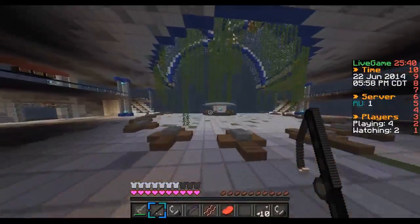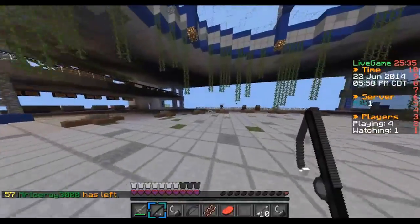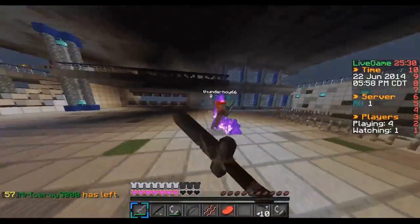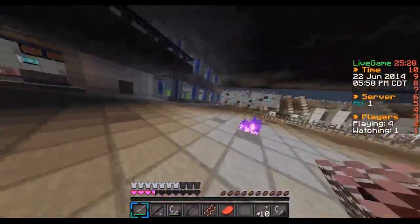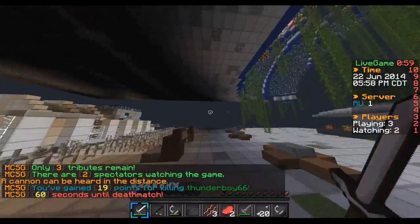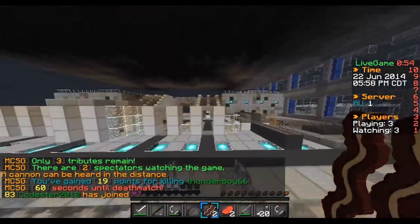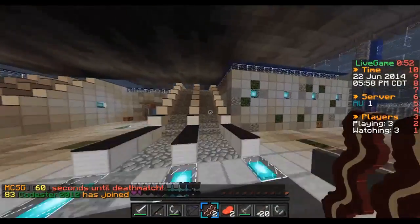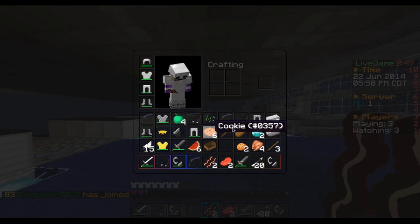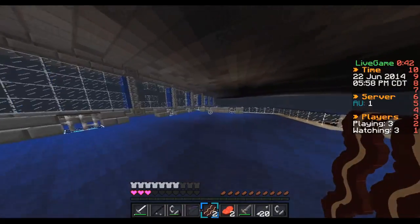Thunderboy shall die. Just going to get him from behind. GG, half a heart — I'm going to die. It's deathmatch so I'm just going to keep running. Bacon powers activate! This is scary, there's a guy right there. I can make a diamond sword — I just knew that would happen. But I guess I'm going to have to live without a diamond sword today.